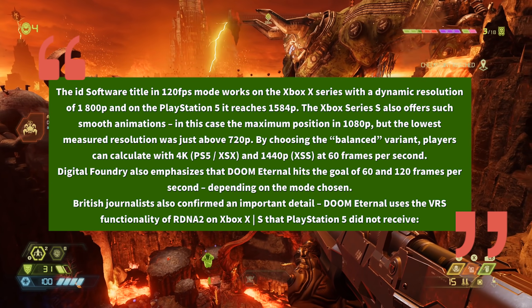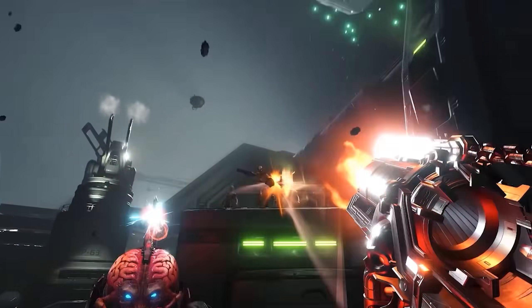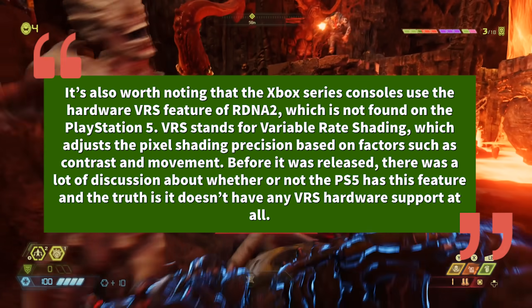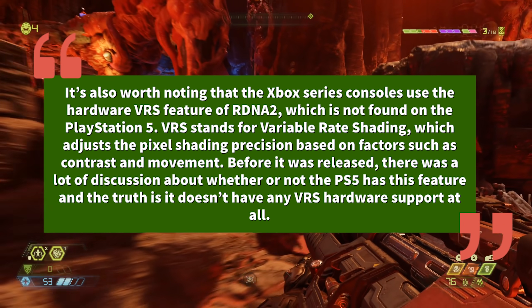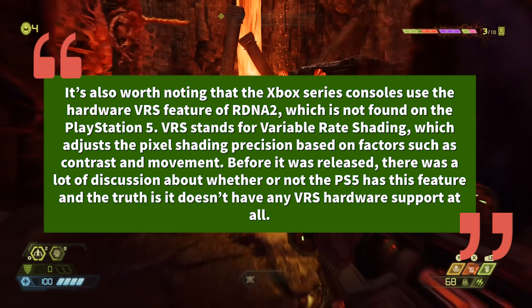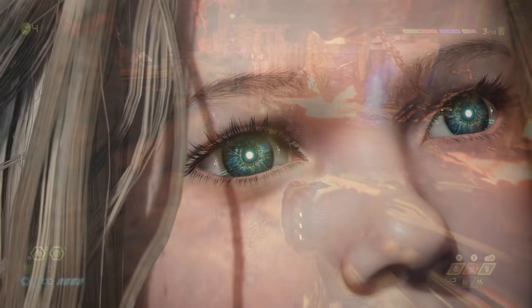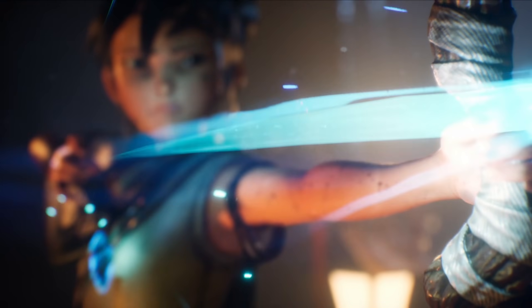Digital Foundry also emphasizes that Doom Eternal hits the goal of 60 and 120 frames per second depending on the mode chosen. British journalists also confirmed an important detail: Doom Eternal uses the VRS functionality on RDNA 2 on Xbox Series X and S that PlayStation 5 did not receive. This is where things get interesting because they go into VRS, which is a full functionality feature of RDNA 2, which the PlayStation 5 version is not getting. After so long of people saying RDNA 2 is on the PlayStation 5, they don't have VRS hardware support.